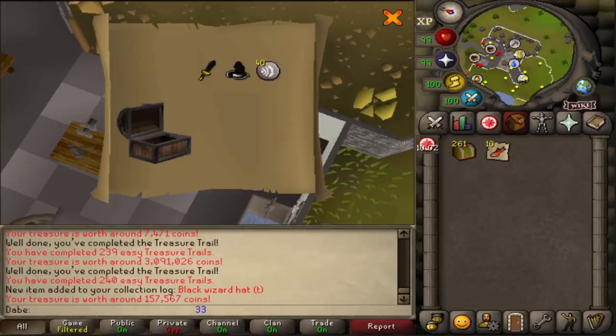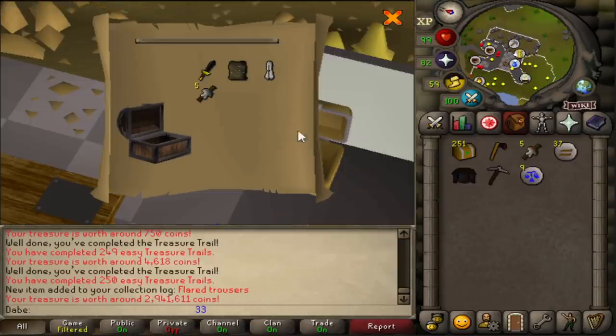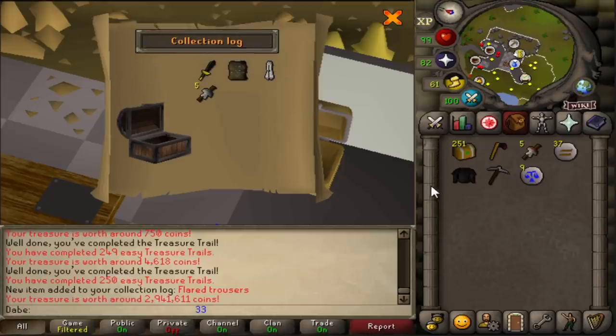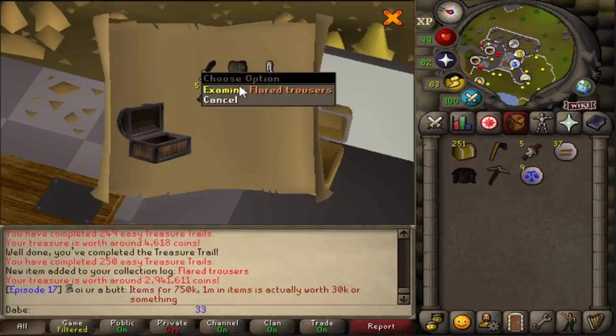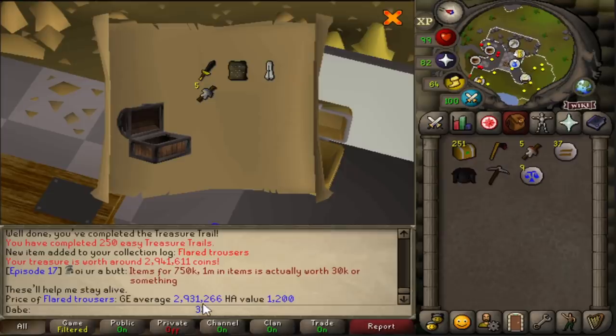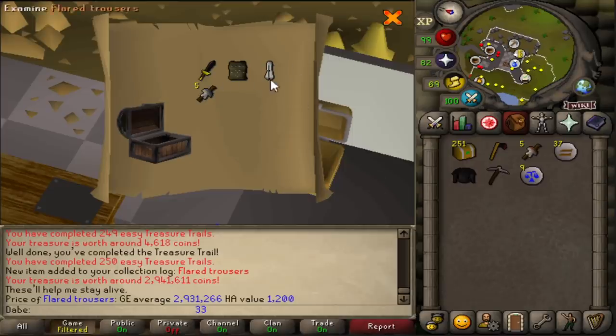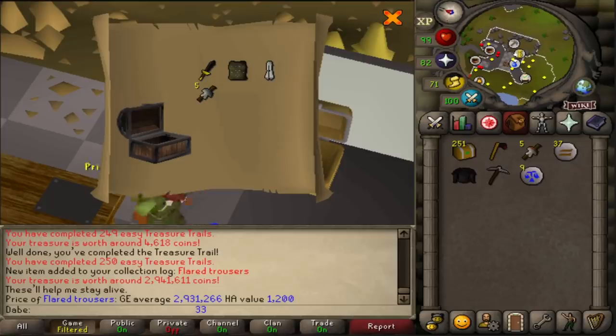Big money items like flared trousers — that is a big money item. 250 clues on the nose. Look at what these things are worth: 2.9 million GP. I remember when these were like 500k. I'd get it there for a master clue, I understand, but this is the luck that every Iron Man wants — Bob's shirt, flared trousers, everything you need in 250 easy clues.